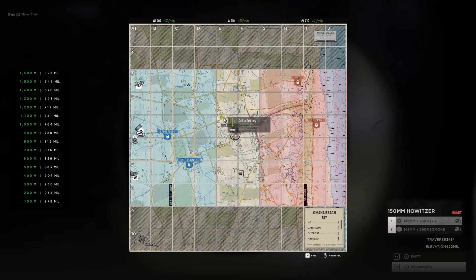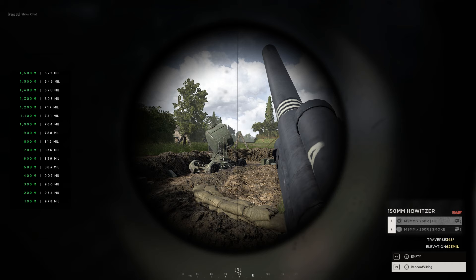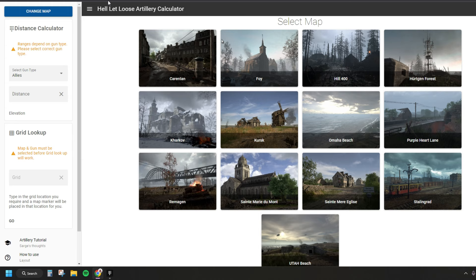So 818 meters. What we need to do now is open a calculator which is going to tell us what measurements we need to put into the elevation to make our shells go the right distance — not too long, not too short. You can either get an app on your phone — I recommend one by tomdave.com called Artillery Calculator, link in the description — or on a second monitor on PC I'll be using hell-let-loose-calculator.com, link also in the description.